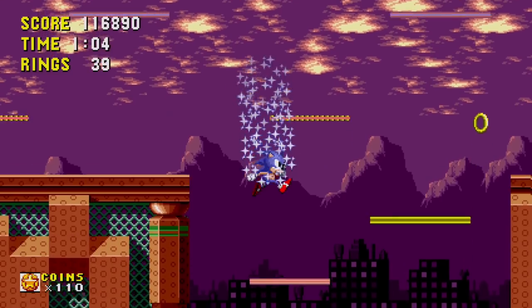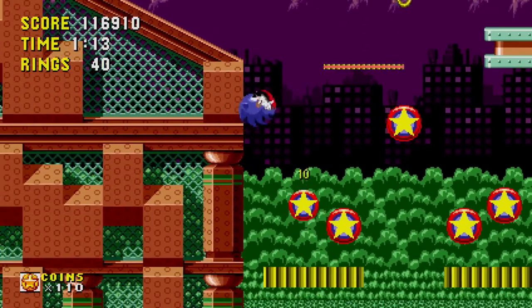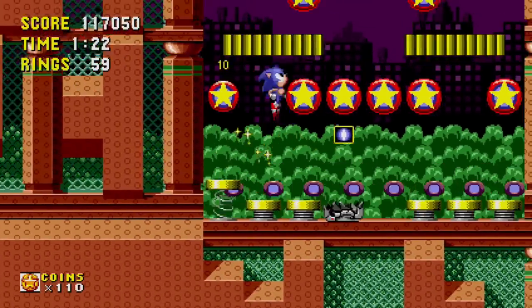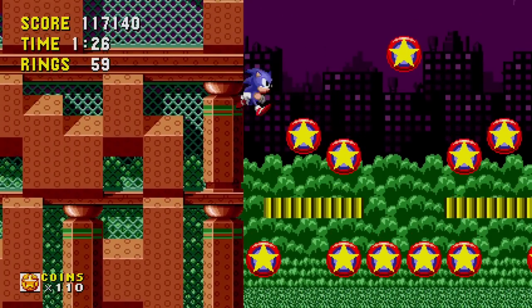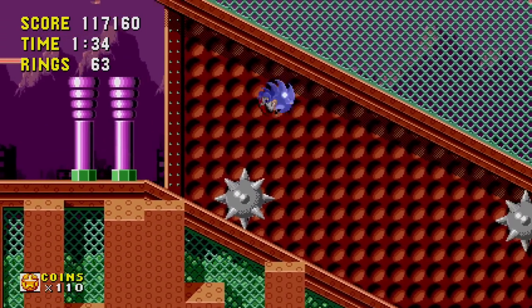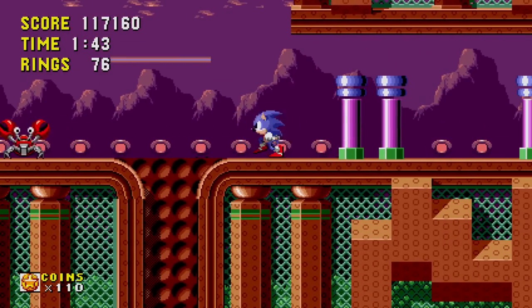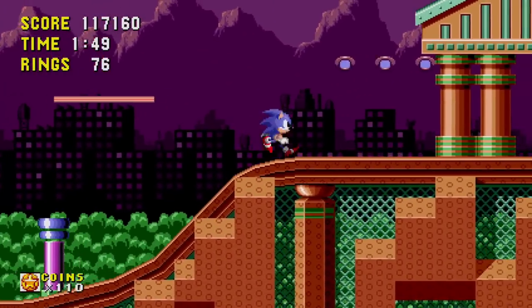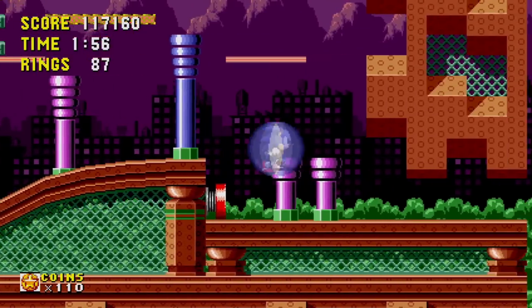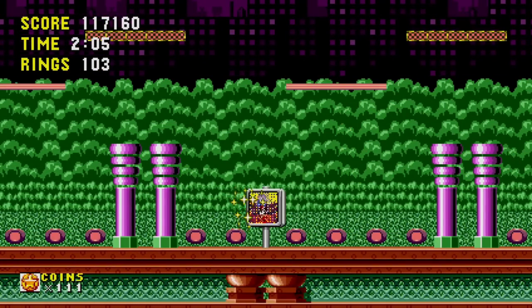We got some stuff down this way. We're definitely making our way to 50 rings pretty comfortably — I wanna keep it that way. Let's do some rolling. There's plenty back down this way, and a shield, which is always great for protecting the rings that we have — we're up to 59 now. Got the checkpoint — that's what that little blue-red thing is. Now we're way up here. There's a little blue guy that chases around — it's like a copy Sonic. Let's go down that way. We got another one up — awesome.